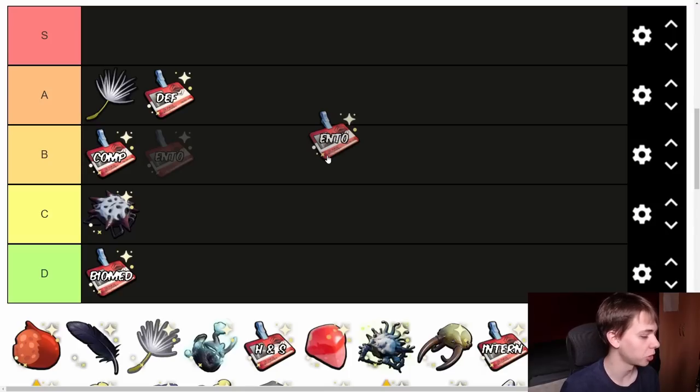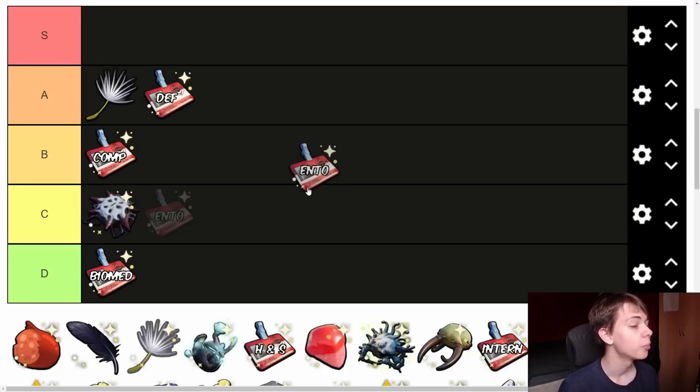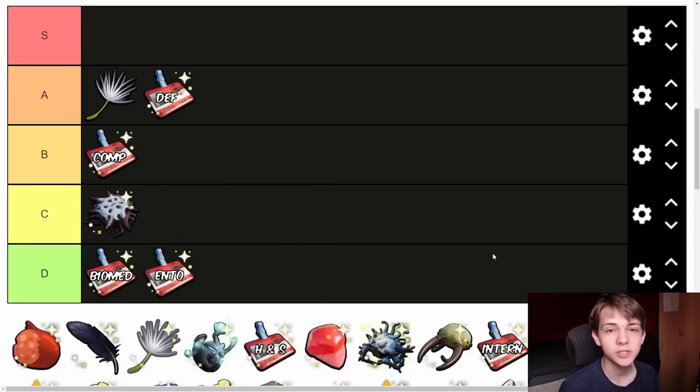Next we have the Entomologist Badge, found in the barbecue spill in the skeleton. It increases your attack but gives you imperfect block, making it almost impossible to perfect block attacks. It's D tier. Perfect blocking is one of the most essential mechanics in Grounded, and without it you become a sponge who gets destroyed by every enemy. Don't use this badge — the extra attack damage is not worth it.